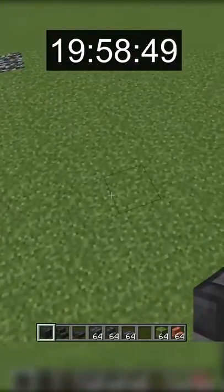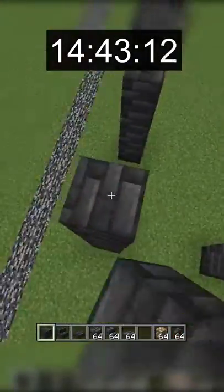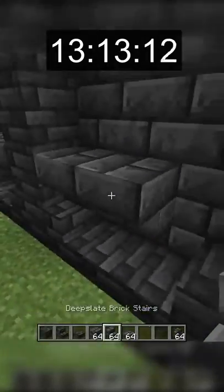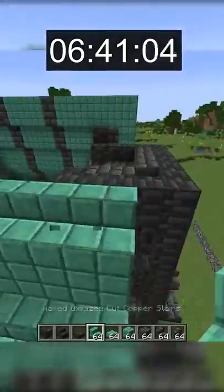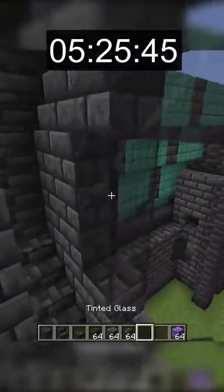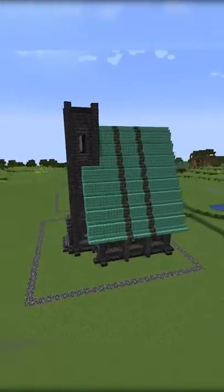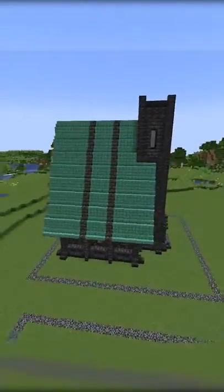Finally, going on to the final 20 minute build. I had super big aspirations for this build. My plan was to build a big cathedral made almost entirely of the new deepslate brick and tile block variations. I used fully oxidized cut copper blocks and stairs to create a sloping rooftop, and then utilized the new tinted glass for all of the windows. In the end, the roof ended up being a little too overwhelming for my taste, but it still worked out well. I'd rate this build an 8 out of 10.